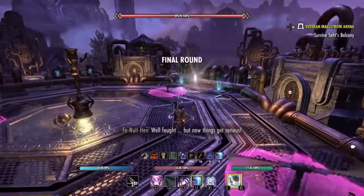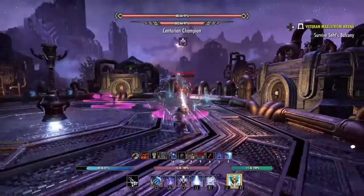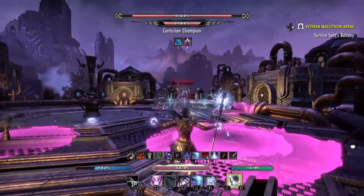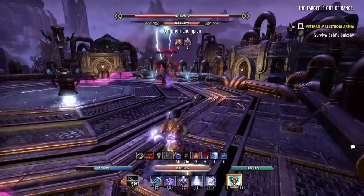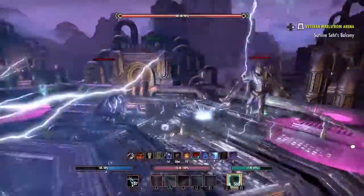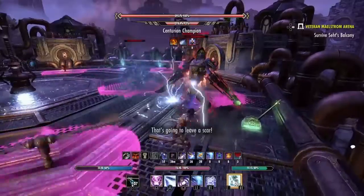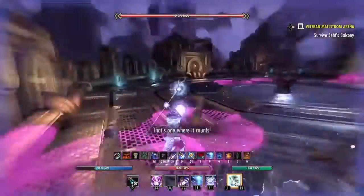Here we have the first boss. We're gonna drop that AOE, then go back to that switch and have the boss coming towards us rather than us going towards them. It's a three-split boss, so basically there are three bosses we're gonna fight, and they all shield up while another one is active.